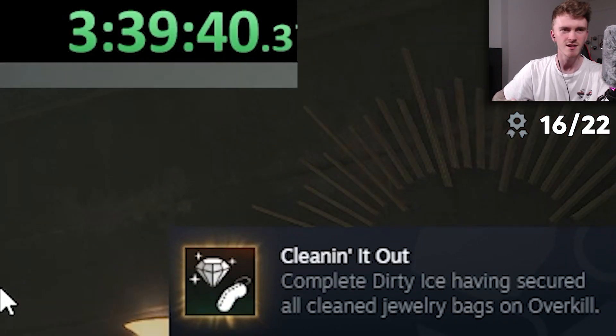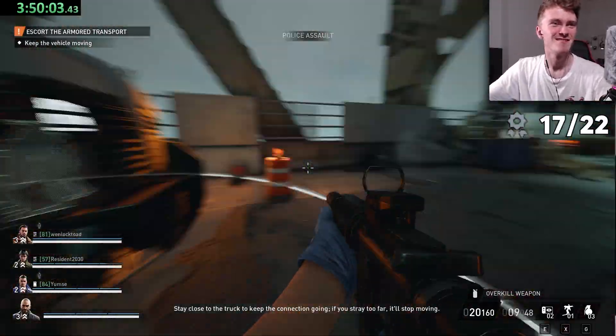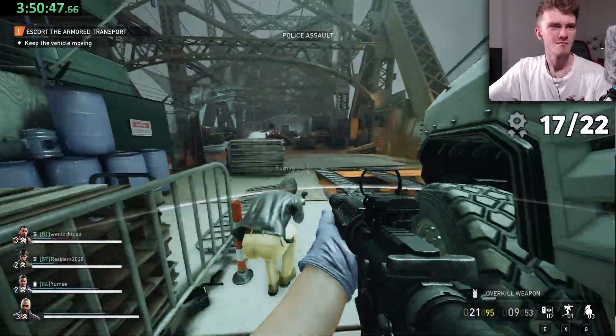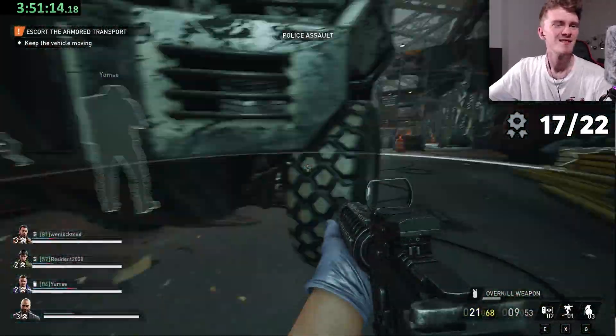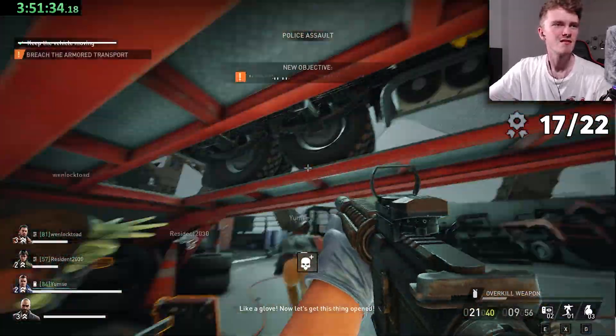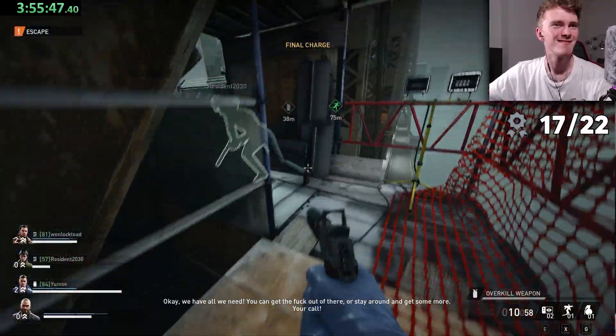Road Rage only has two achievements — one we already got done earlier in the video. This one is for completing on Overkill without having the van stop. All you've got to do is have your map set up, make sure the grids are down on the floor for the van, make sure the gate is open in case it goes that way. It's really simple.